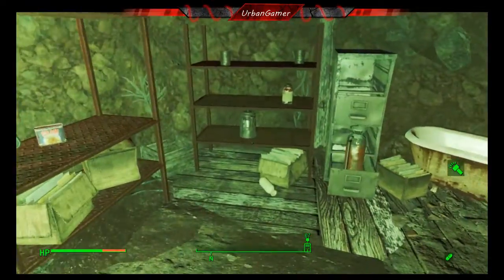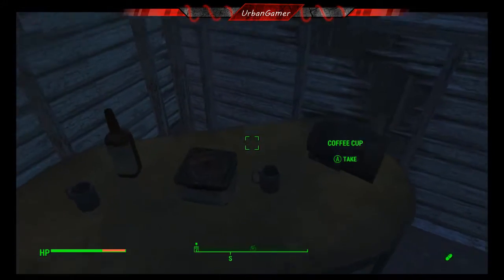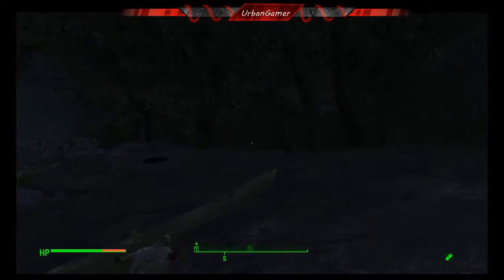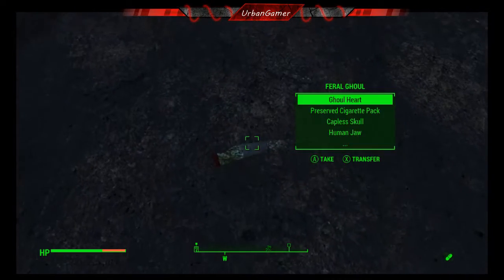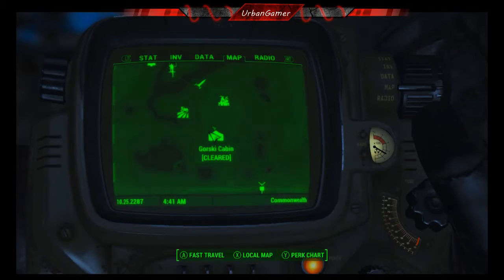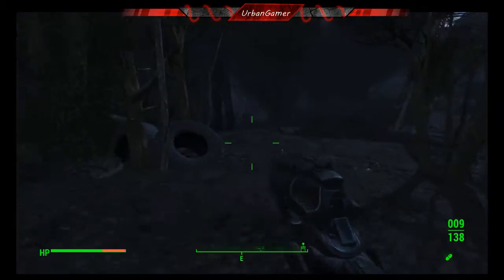Nothing else in here I want. Up we go into the Commonwealth. What do we have here — a hot plate, I think we can do stuff with that. Nothing else. Now it's just a point of going in one direction, see where to go. These guys don't have anything. Map — which way are we going? We don't want to head that way so I'm going this way. Get my gun out ready.